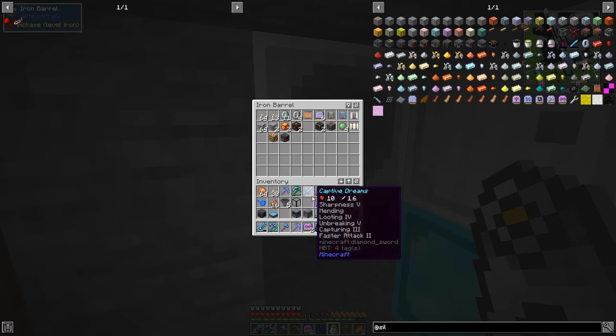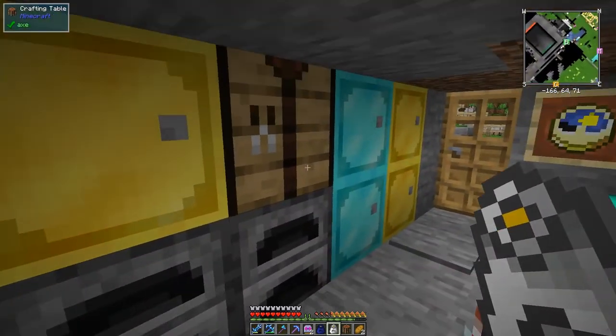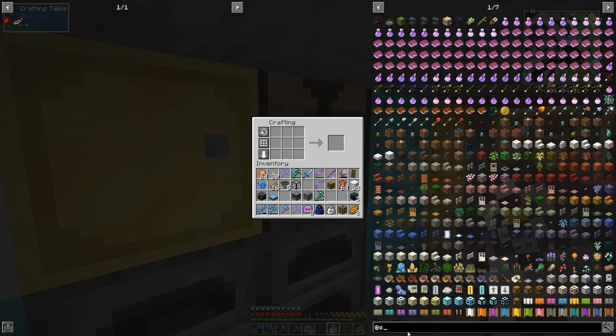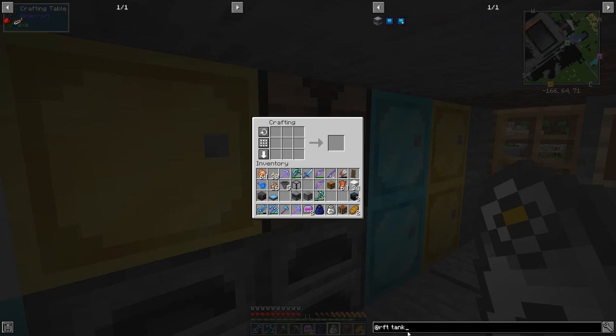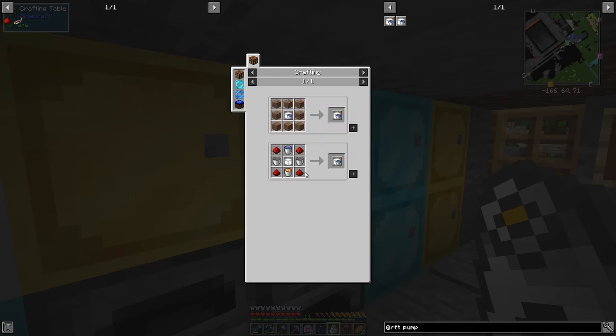I'm not 100% sure the Silent Mechanisms pump will work, so the other option is to use the RF Tools Builder. I think it's got a pump card. Let's search RF Tools for a pump - yes, there we go. We have a shaped card for this one, so we can make it: three buckets, one bucket of lava, one bucket of water, four redstone, and the blank card.